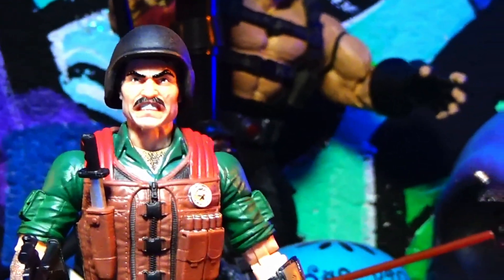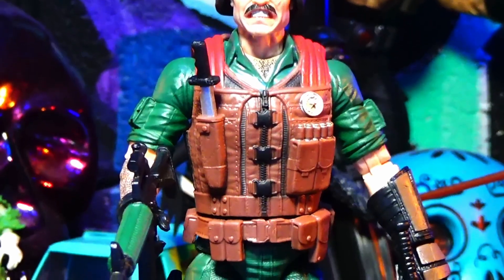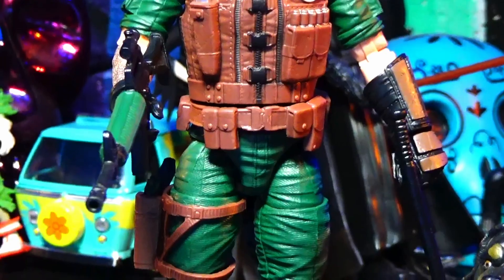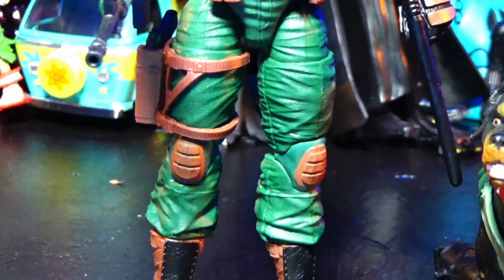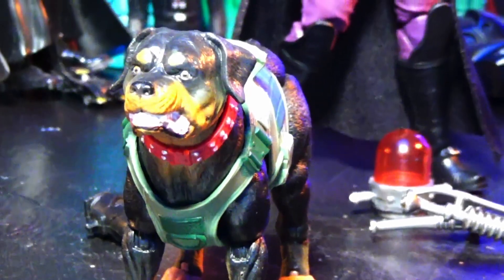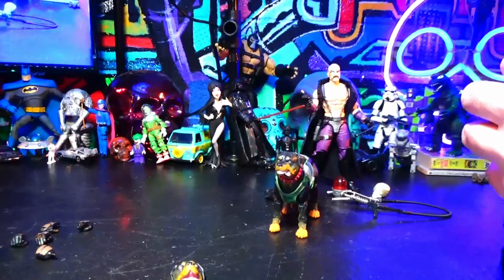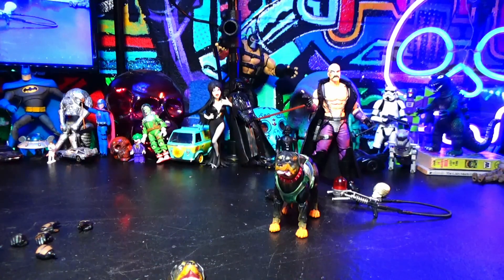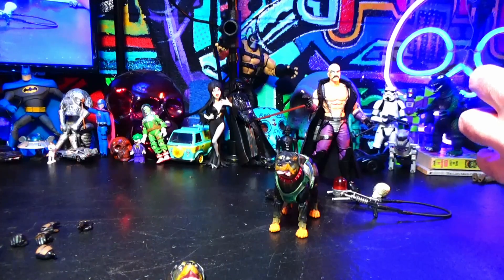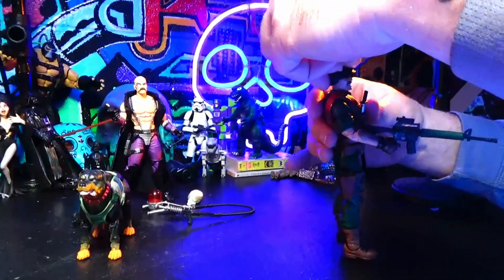We're almost done with the animal companions in the line — we've got Shipwreck, Spirit, Snake Eyes, Croc Master. Raptor the Cobra Falconer had a pet falcon. And the Dreadnought Zartan figure Zandar — or Naugahyde — is coming out; he comes with two animal friends: a razor boar and a snake. I don't have any of the Dreadnoughts yet — I need all three of them. It's like if you buy one you have to buy all the others, and they're expensive at retail.